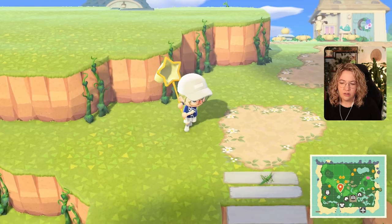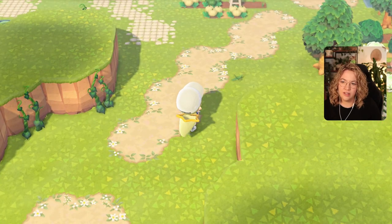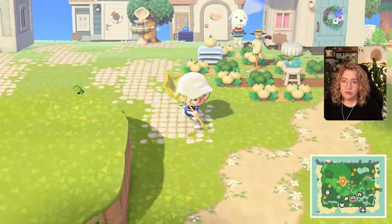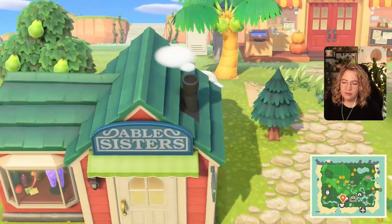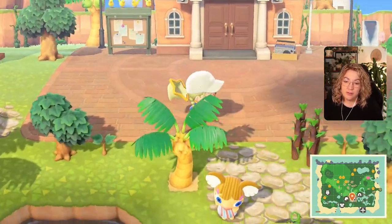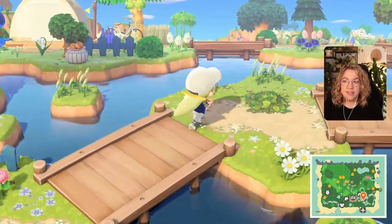There's a locust over there. If you keep jumping off cliffs I'm not gonna be able to catch you. And you are a long locust — I have to catch you anyway so you don't take up spawn rate. The critterpedia is looking pretty good at least, the bug section anyway. If you haven't seen the previous bug, fish, and art episodes I'll try and remember to link them below.